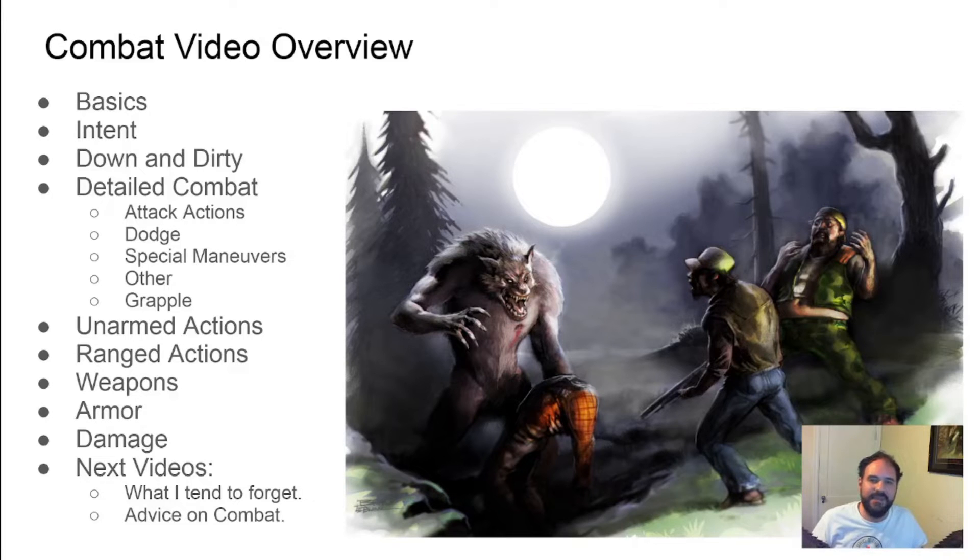Combat is complicated so I'm posting timestamps below to cover the following areas if you want to skip around. Basics covers how many actions you get in a turn, rolling for initiative, and what happens when you surprise an opponent. Intent covers declaring what you want the outcome of a combat to be and what happens when things go too far. Down and Dirty Combat is how to simplify trivial combats to a single die roll.